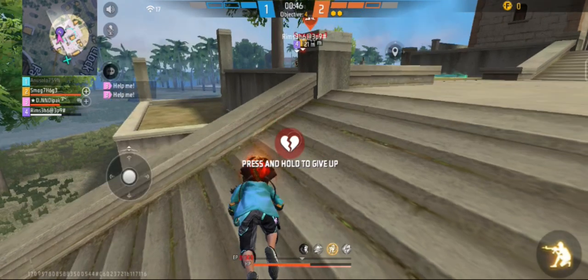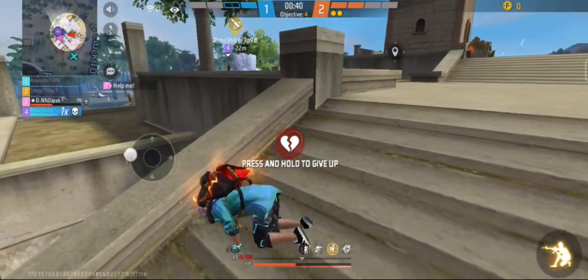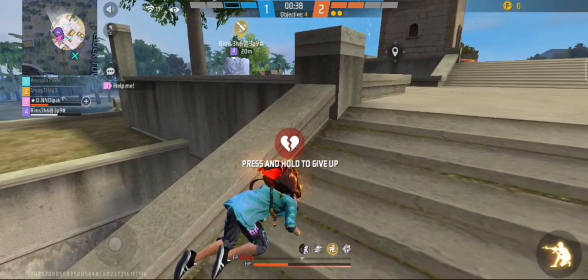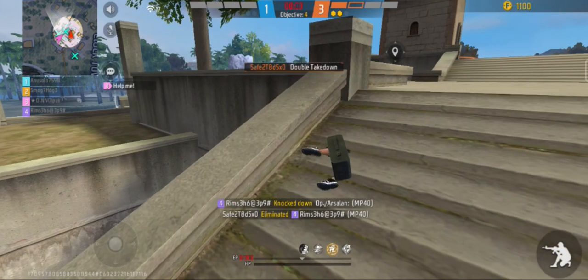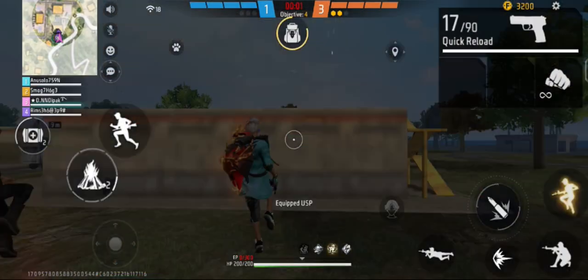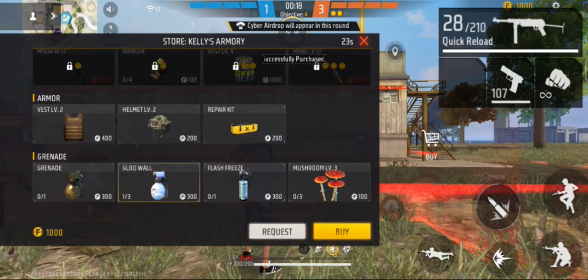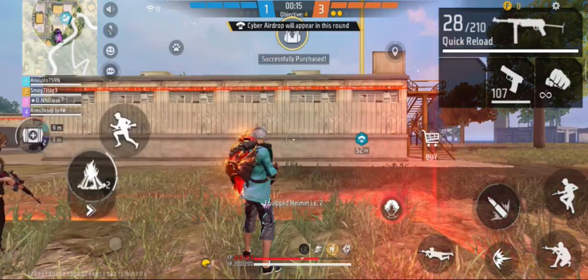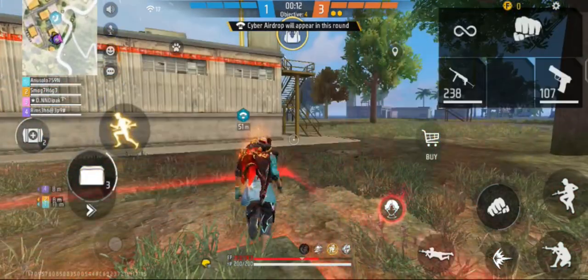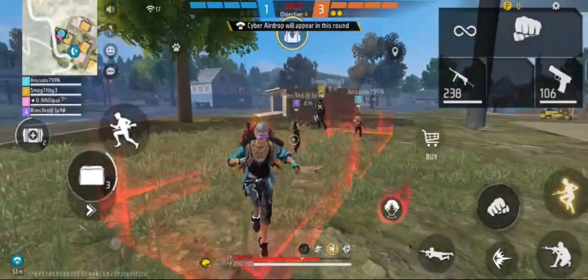After landing, your top priority should be collecting as much loot as possible — weapons, ammo, and medical supplies are all essential for a rank push. Your odds of survival increase with the quality of your gear. Order your loot according to your play style: prioritize guns and ammo if you play aggressively.